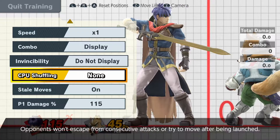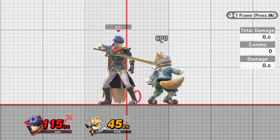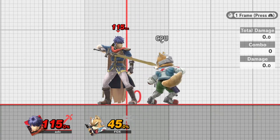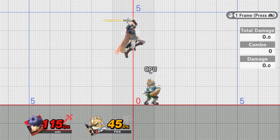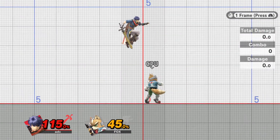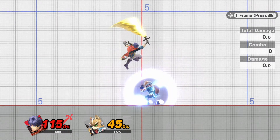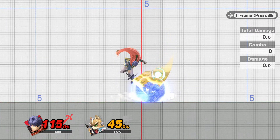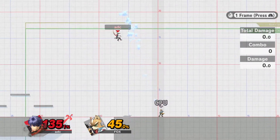Well, let's see what happens when this Nair gets blocked. Let's say we're in a position where we don't know if the Nair is going to hit — maybe Fox whiffed a dash attack and it just ended, but we want to punish with something. Let's punish with a Nair coming in close. Ike hits the Nair on block. Fox is going to buffer an up smash out of shield — boom, that's a punish, that's a stock.